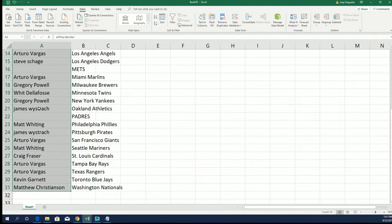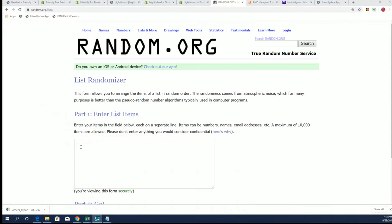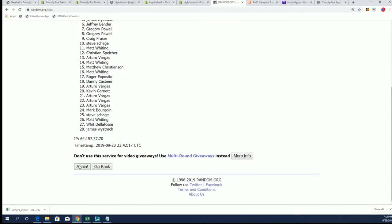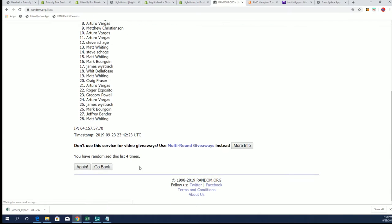If your name comes up number one, you're going to own the Mets. If your name comes up number two, you'll own the Padres on our list randomizer. Seven times through here is how we're going to do it — seven times. Make sure to jump it up really good. One is the Mets, two is the Padres. Good luck. Lucky number seven.